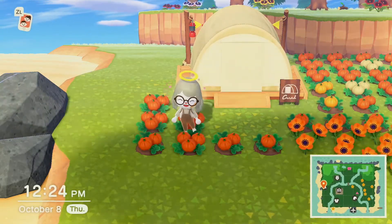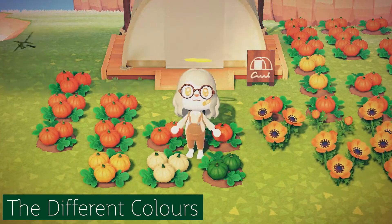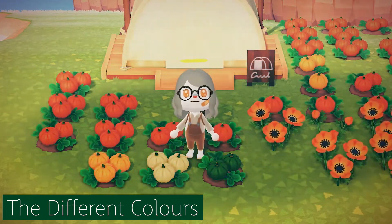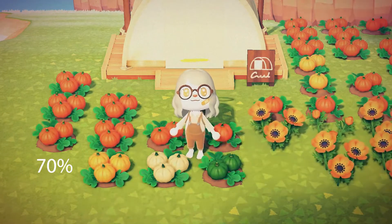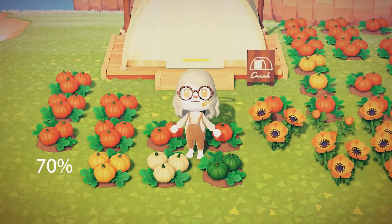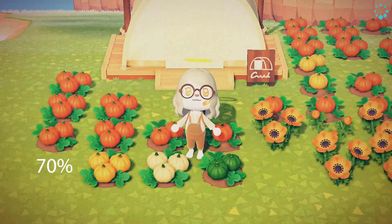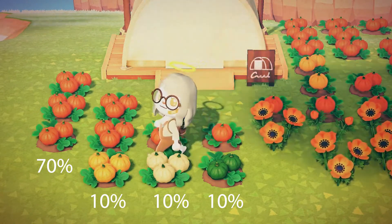Having your friends come and water them won't do anything, and there's no crossbreeding. I did some research on the colors and I can confirm, by looking at others online and my own research, that you're going to get orange pumpkins about 70% of the time. The other rarer colors — yellow, white, and green — are available about 10% each, so you have a 70/10/10/10 ratio of growth possibilities.